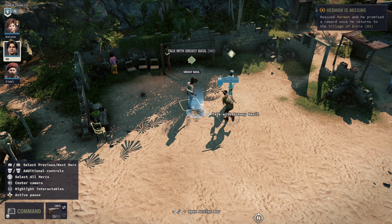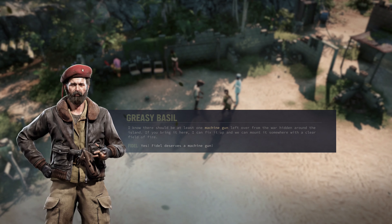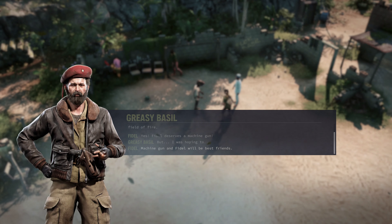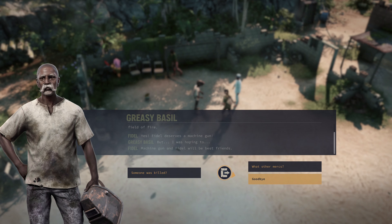With the basics out of the way, let's see what some of the locals of Ernie Village have to say. Conversations can easily be started and navigated using the right stick and the X button. Looks like there might be a machine gun to snag from the bunker in another sector, though giving it to the locals or keeping it for ourselves is up to you.